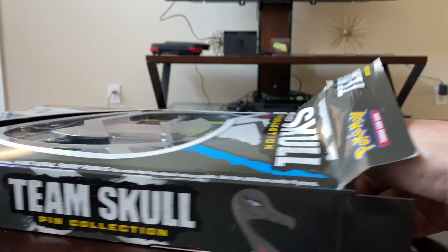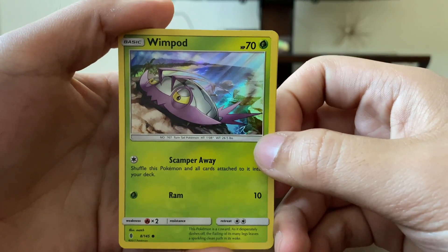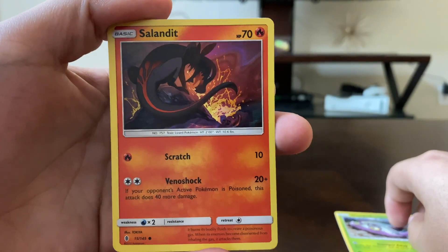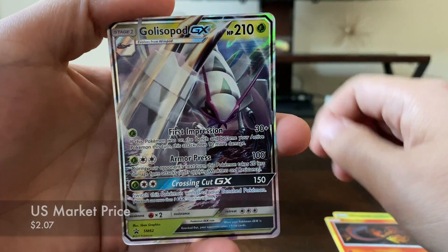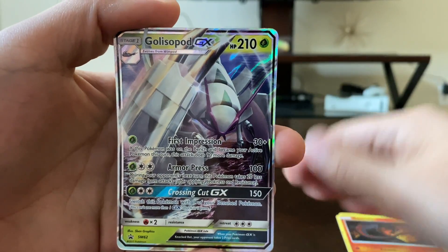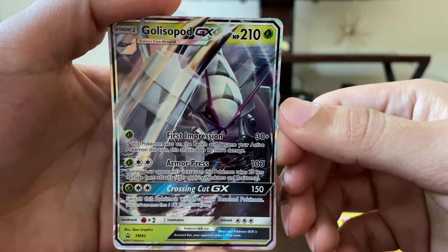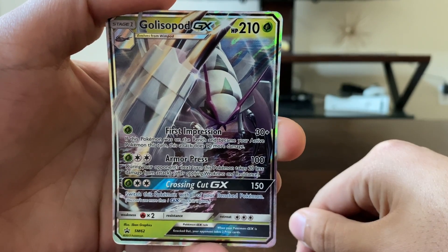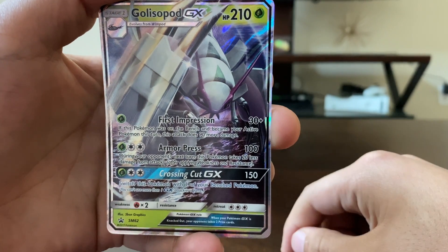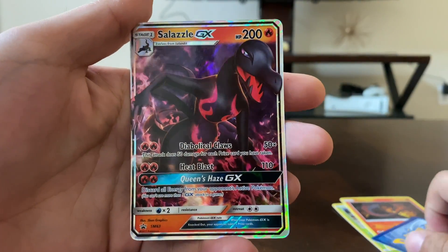Let's get right into this box. First thing we have here is a Wingull with Sandy HP, it's a hollow. We also have Golisopod GX — the bug Pokemon GX. His first impression: if this Pokemon was on the bench and came to your active Pokemon during this turn, this attack does 90 more damage, making it 110 or 120. It also has armor press for 100 damage and a GX attack doing 150 damage.